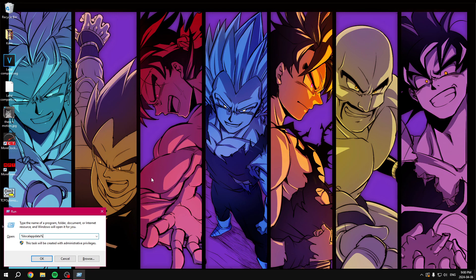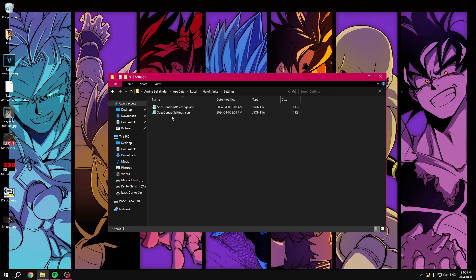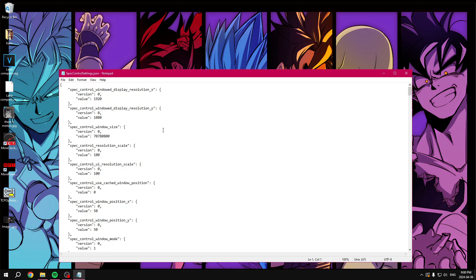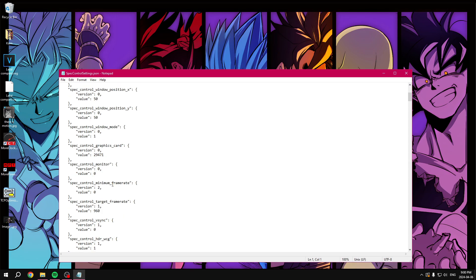First things first, press Windows + R, then search for %localappdata% and click Enter or OK. You're going to find the Halo Infinite settings folder, then open the input control settings dot JSON file. The main thing we're looking for here is minimum refresh rate and target frame rate.